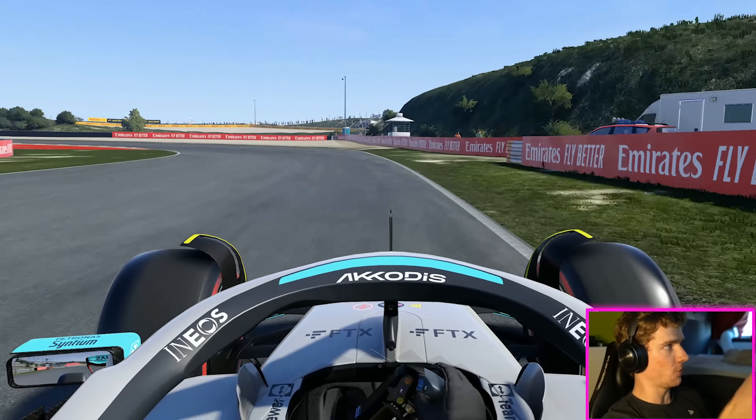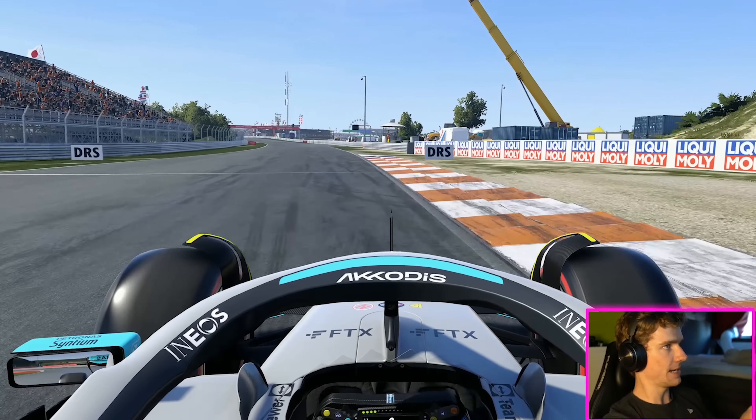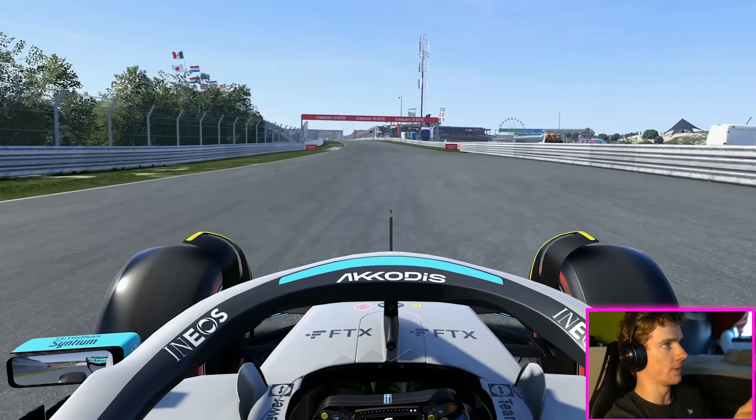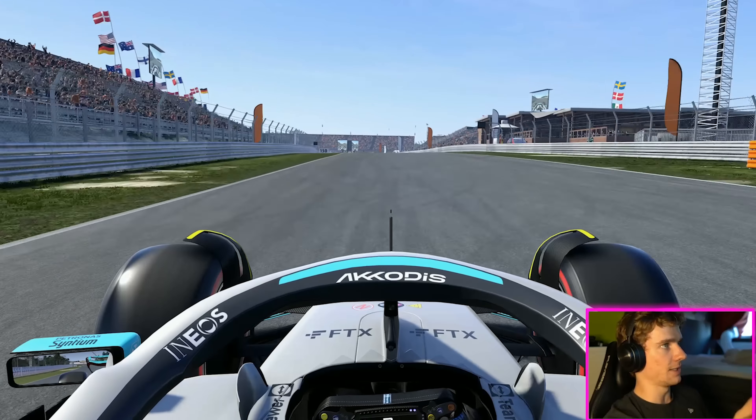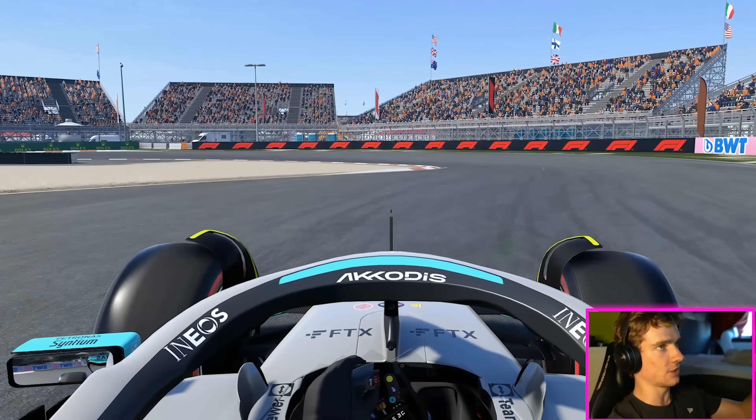Try not to compromise this exit too much — there's a pretty long exit coming up. DRS opens and then into the next chicane, braking at the start of that kerbstone, and then use that inside curb as much as you can.